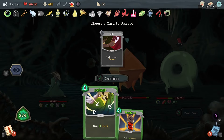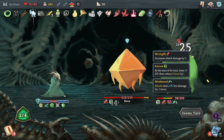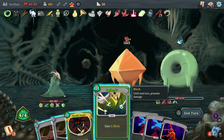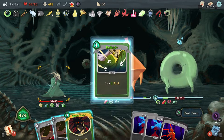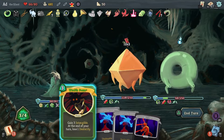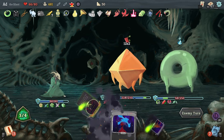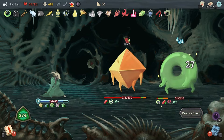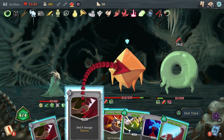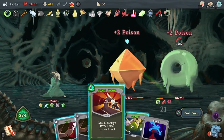Let's block here. These Dazed cards are kind of getting me — I'm tempted to play Wraith Form now but I feel like it'd be a mistake because the dexterity would go down, so I'm going to wait. Let's just get Donu off the table. Donu is dead — now we can focus on Dekka.